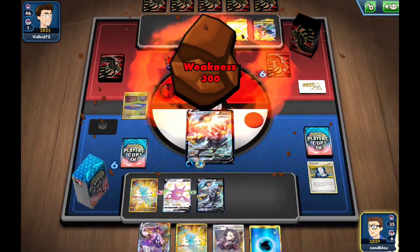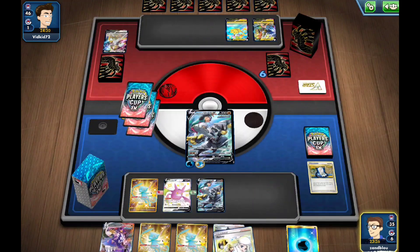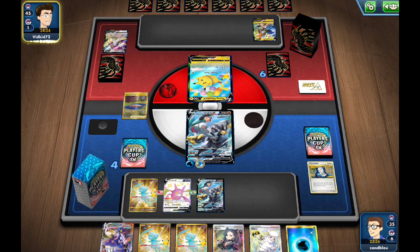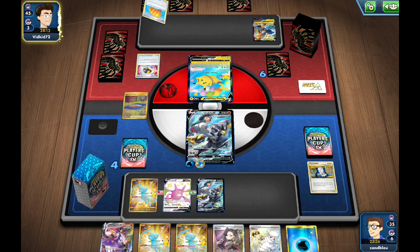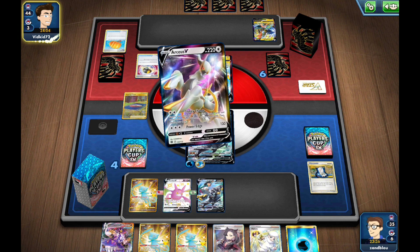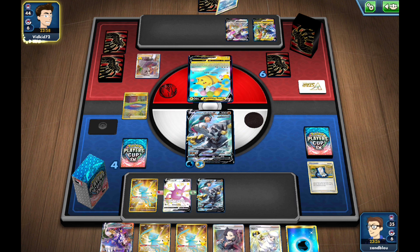We got the whole play off — popped a Crobat and got the Seal Stone for the knockout. Now we're definitely in the driver's seat of this game. They can Thundershock stall — that's probably their best route. Maybe if they had Raihan to Max Lugia's turn, that'd be a bit annoying, but considering how little they did...